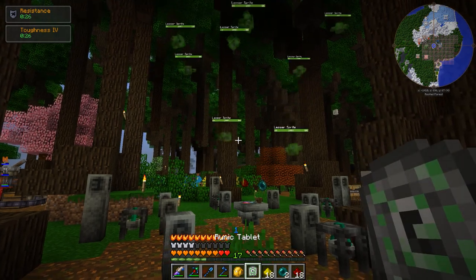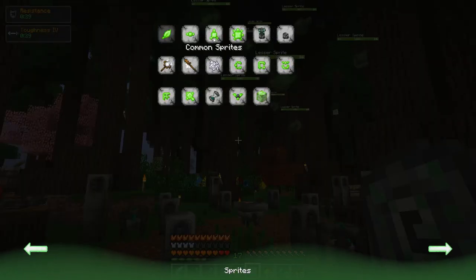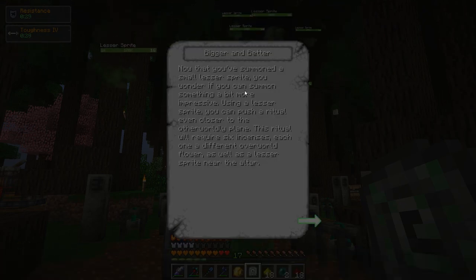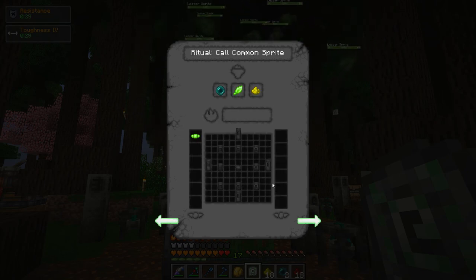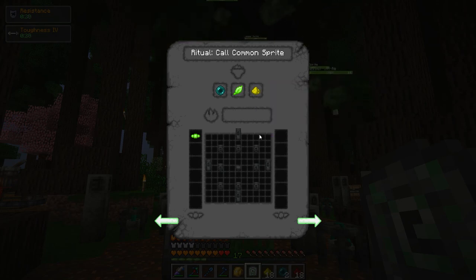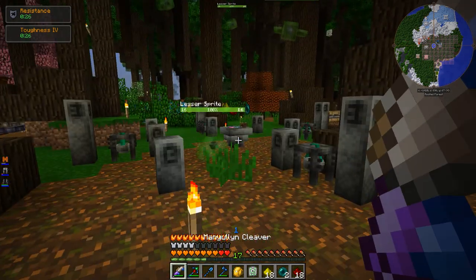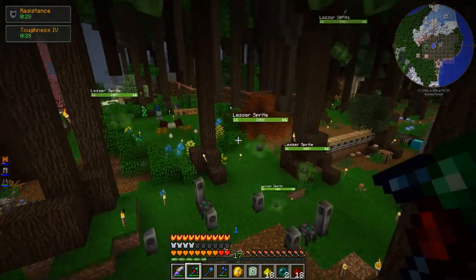What would the rituals be like for the bigger spirits? Common and greater — so there are two more tiers. Using a lesser spirit, you can push a ritual even closer to the otherworldly plane. This ritual will require six incenses, each one a different overworld flower, as well as a lesser spirit near the altar. Well I've certainly got the lesser spirits. But it does require a leaf to do it, so I can't get to the next tier without a leaf. Still nothing.